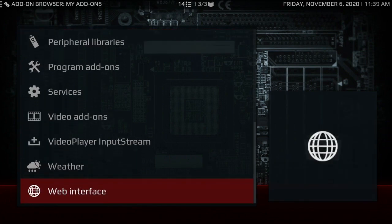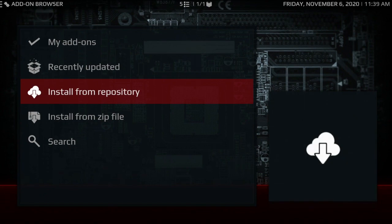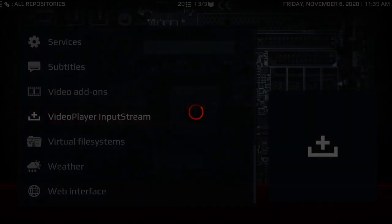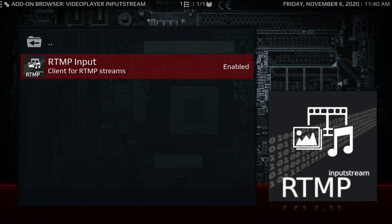What I really want to focus on here is your video player input stream. All you can get is the RTMP input. To get there we want to go to install from repo and go to all repos. When you guys get this, don't be afraid to long press on it and get the information. Once you get the information you can do what you want to do with it, but know why you're getting this.